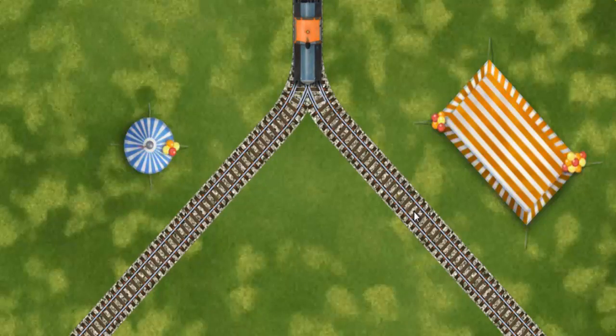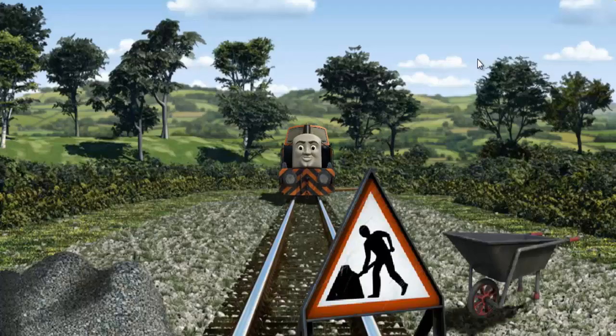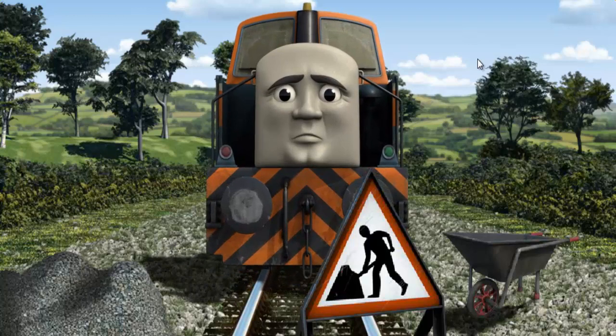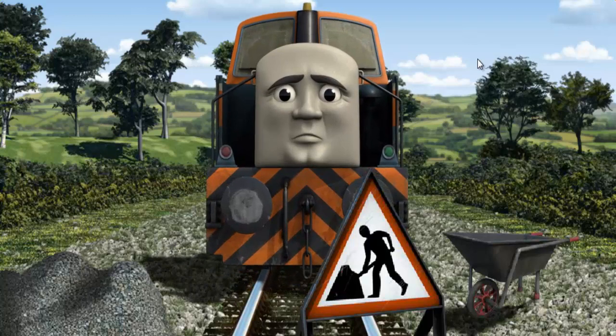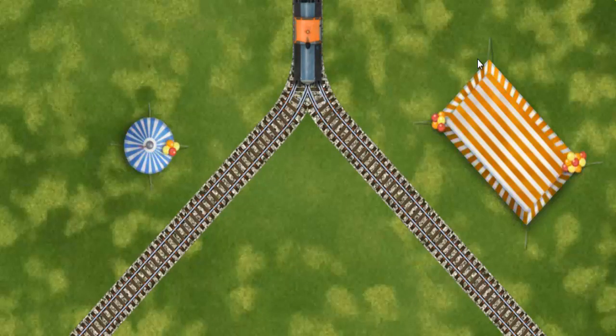Find the track that goes nearest to the smallest tent. Den was on the wrong track. He needed to go a different way. Find the track that goes nearest to the smallest tent.